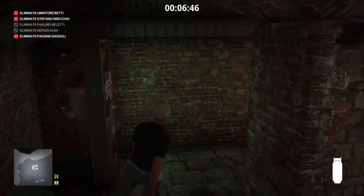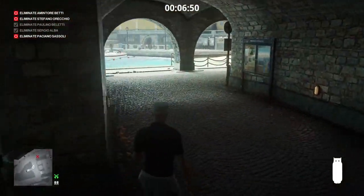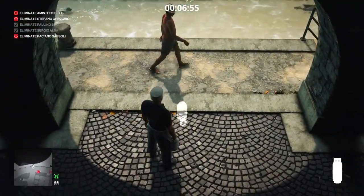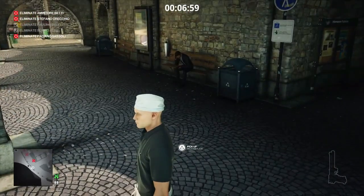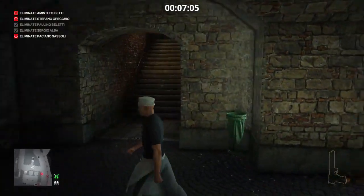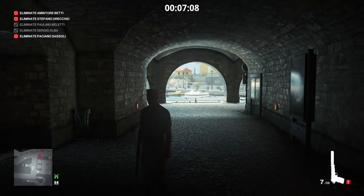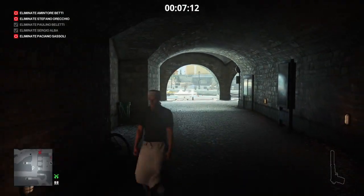We're going to place our propane cylinder just between the arch ahead of us — anywhere around there will do. We head back down the tunnel after making sure our target is present, and he is. We head past the stairwell, select our silent pistol, and take one shot at the propane cylinder.